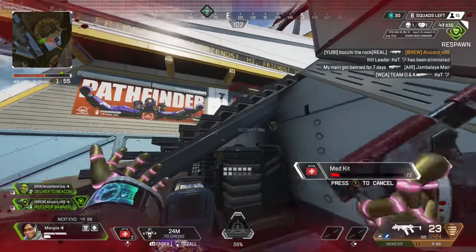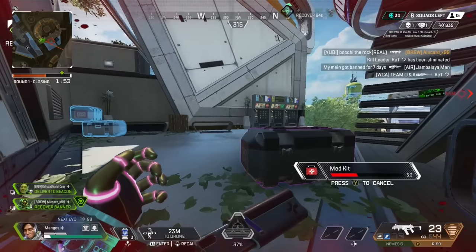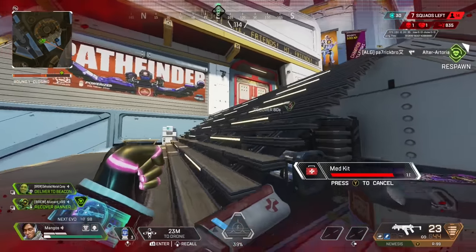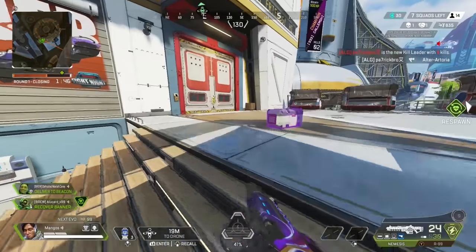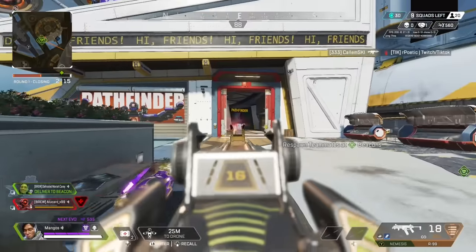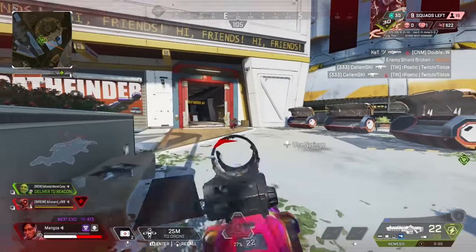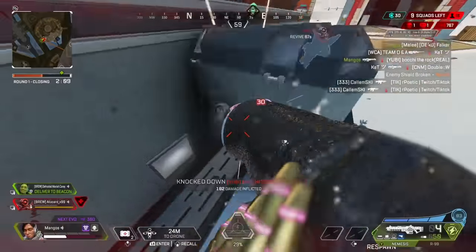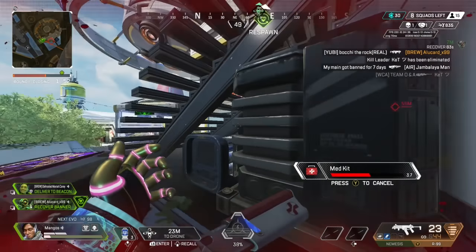He hits me with a knuckle cluster — it's withering away most of my armor, so I try to shoot back what I can and I elect to pop a medkit. I'm really just trying to stay calm here because I have the drone out and I can recognize if Fuse wants to push out of this doorway. At this time, Fuse has one knocked teammate, the Wraith. If he wants to res the Wraith and he doesn't do it quick enough, then I can stop it and basically force a 1v1.